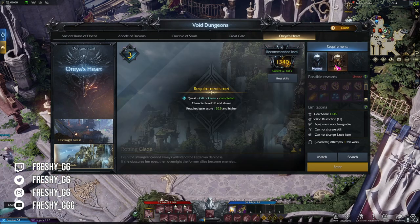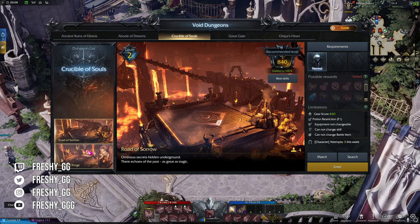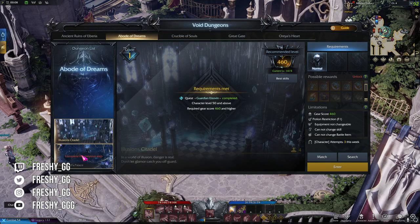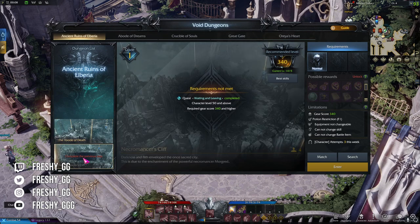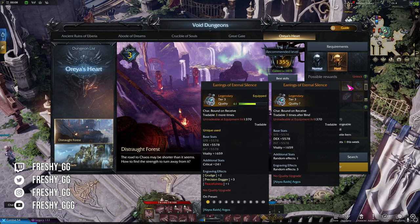Abyss dungeons can be completed once each week and give you gold based on what tier of abyss dungeon it is — higher tier means more gold. You can also use alts to clear them and gain the same amount of gold. This is going to be your bread and butter for consistent gold income. Keep in mind that only six characters per server can get gold as rewards from abyss dungeons. Clearing abyss dungeons on more than six characters still has value as you gain the same upgrade materials minus the gold. Amongst these rewards you always have a chance to gain best-in-slot accessories that you can sell on the auction house.